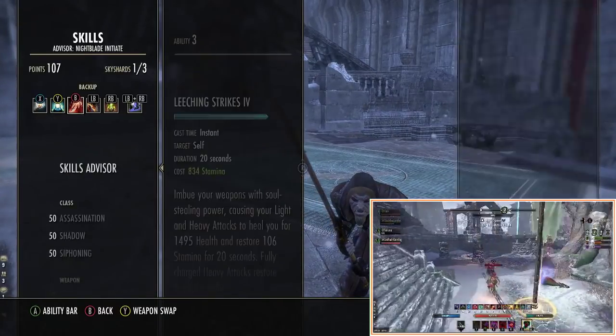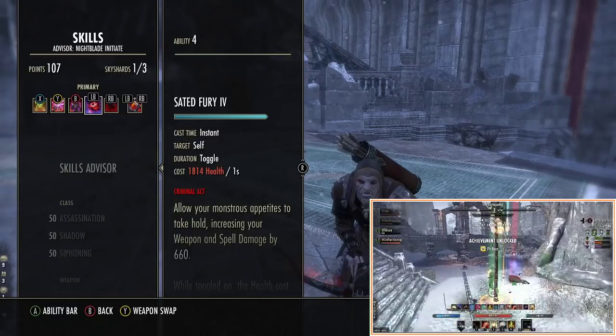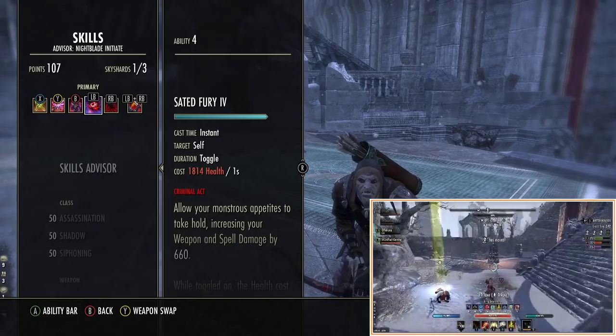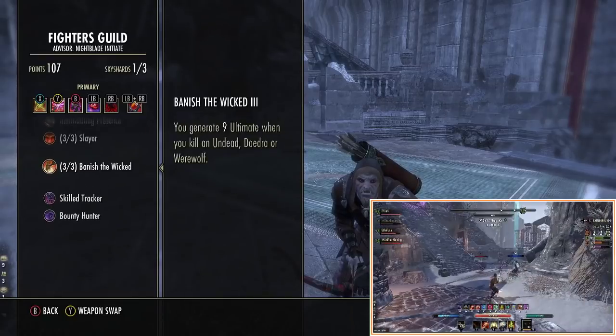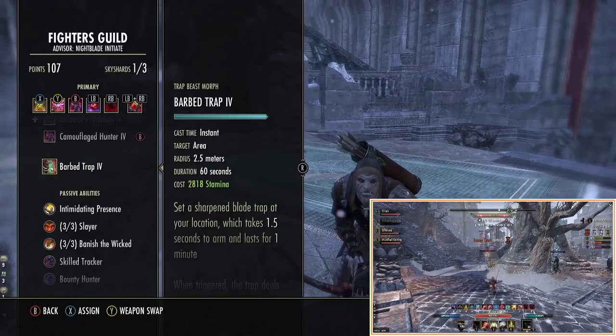So those are the skills. All the options are here. I would recommend keeping the vampire toggle on the front bar if you use it. If you don't want to use the vampire toggle, you can just run any fighter guild ability as an option for the passive damage bonus. You could run Barbed Trap if you really want.